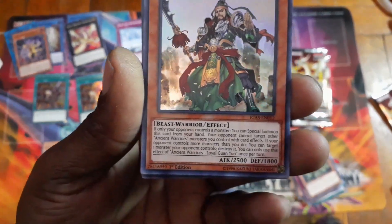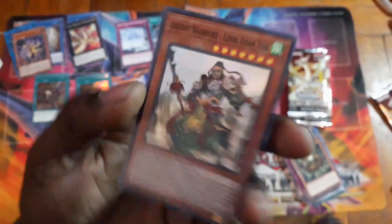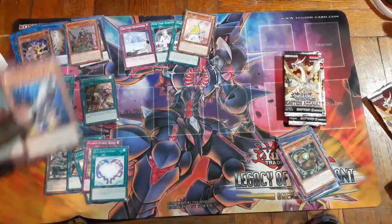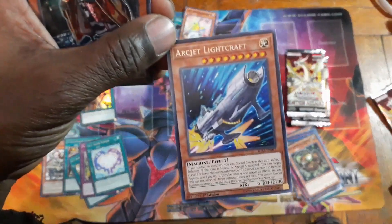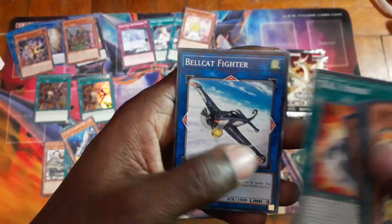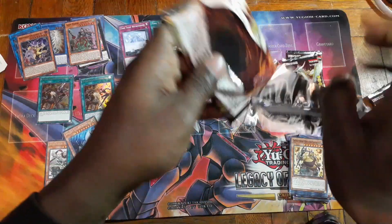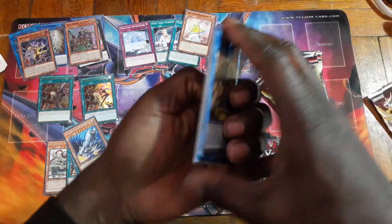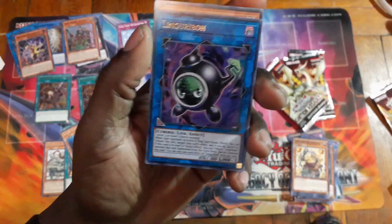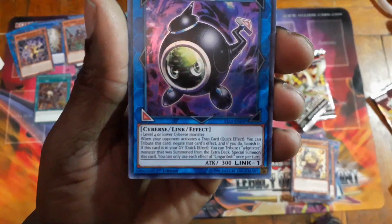Who is this guy? He's a Beast-Warrior — almost looked like a Six Samurai for a minute, but not a Six Samurai. I forgot what they call those. Oh wow, oh wow — this is the other version of the Linkuriboh! Oh wow, I didn't know he was in here.